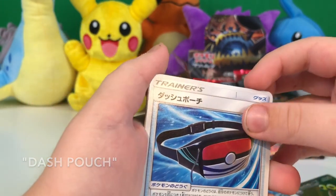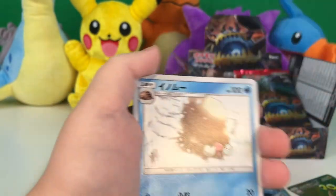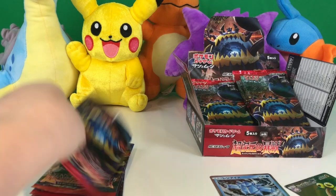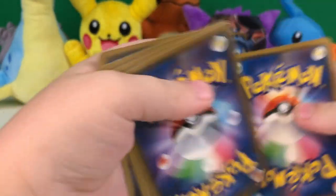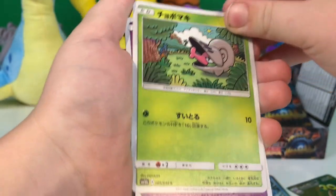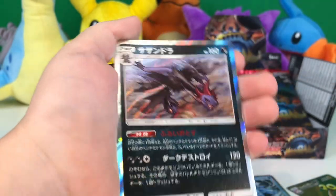A card — I don't remember which one this is called — a Swablu, a Mankey, a Piloswine, and a regular rare with Mismagius, Primeape, Swablu, Shelmet, Misdreavus, and a holo Hydreigon.